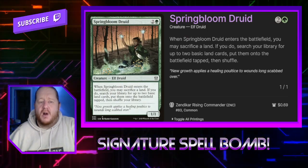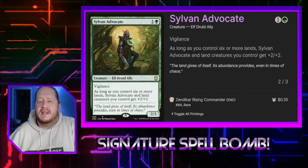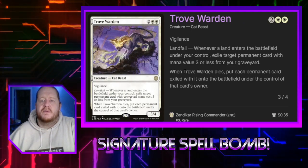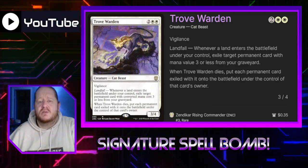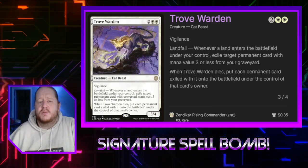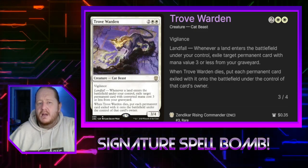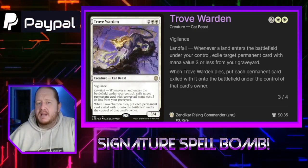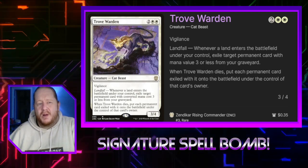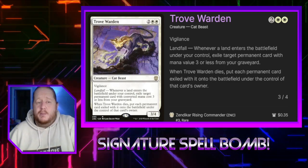Spring Bloom Druid is basically Harrow but printed on a druid. Solven Acolyte is a 2/3 with Vigilance. As long as we control 6 or more lands, it gets +2/+2, and so do all other land creatures we control. Trove Warden for 2 and 2 white is a 3/4 Vigilance Landfall creature. Whenever a land enters the battlefield, we exile a permanent card with mana value 3 or less from our graveyard. When it dies, we put each permanent card exiled with it onto the battlefield. This is a great way to recur a bunch of stuff we've lost. We'll probably attack with it aggressively once we get enough stuff exiled under it, forcing the opponent to kill it or take 3 damage — either way works.